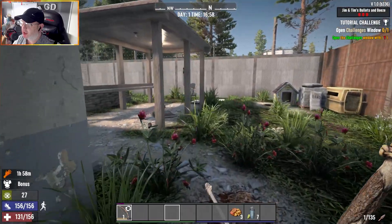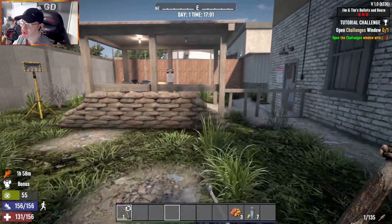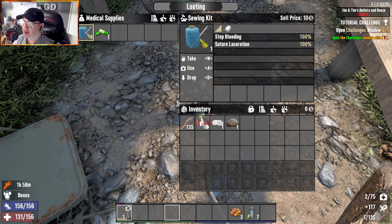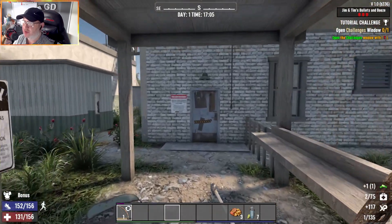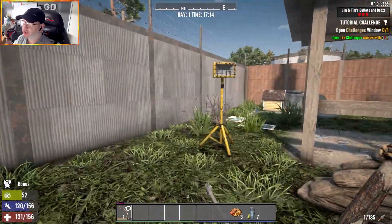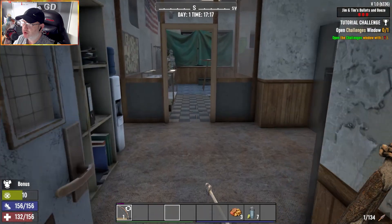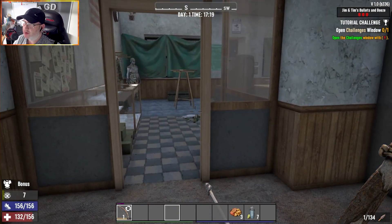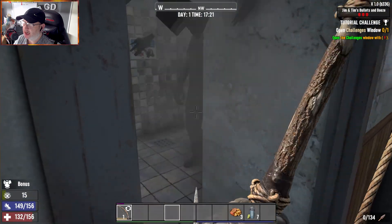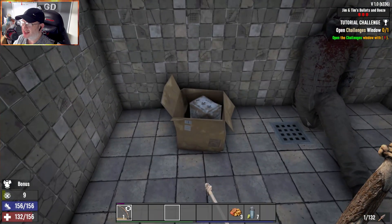That door's locked - there must be a button somewhere. There is somewhere we need to be and there's a button on the roof. That should have unlocked this. Creeping in - anyone in there? Let's see, I'm going to put one in your leg. Sneak damage - that killed you! That killed you and that was a shot to the leg.